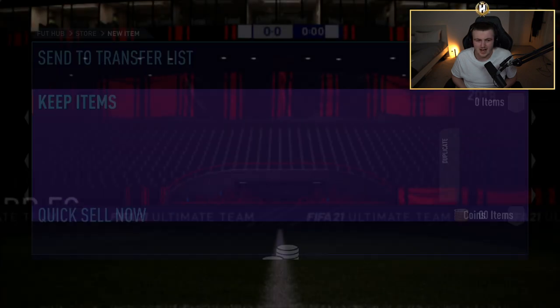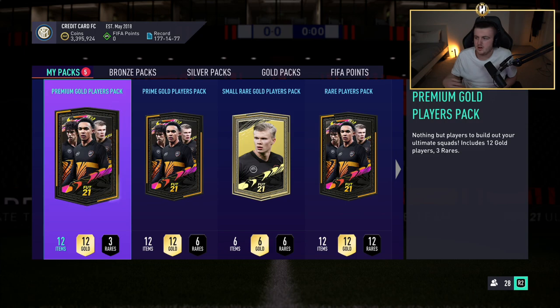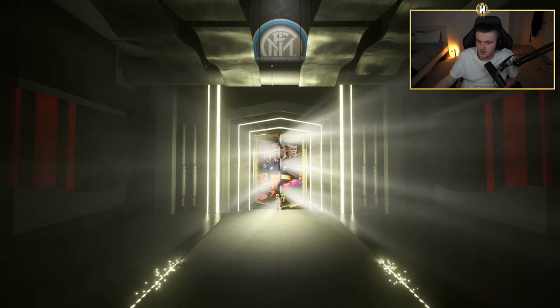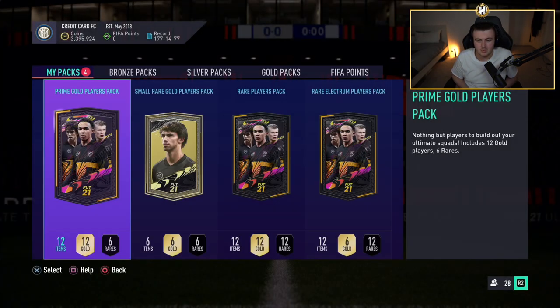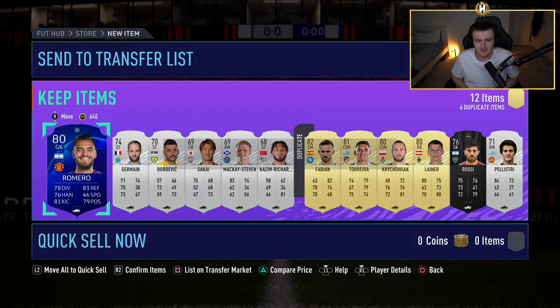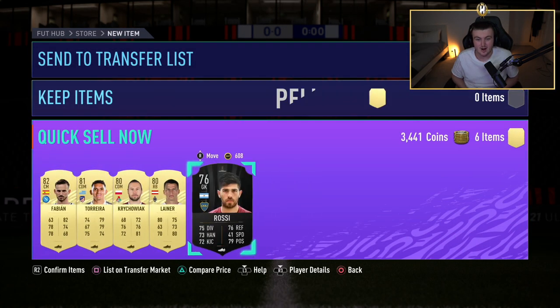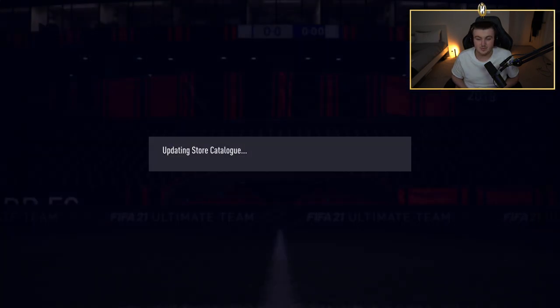The premium gold players pack was a bit of a bust. So we've got a small rare gold, prime gold, rare players, and a rare Electrum. The rare Electrum — no walkout, not a board either. Oh, we've got Palestri! I'll take a first-owner Palestri — I actually have one in the club that I bought. I bought him for 5k when he first came out, bit of a yikes, but a first-owner Palestri is always nice. Small rare gold players pack — it is an in-form: Elario. It's tradeable — that's 10,000 coins right there.